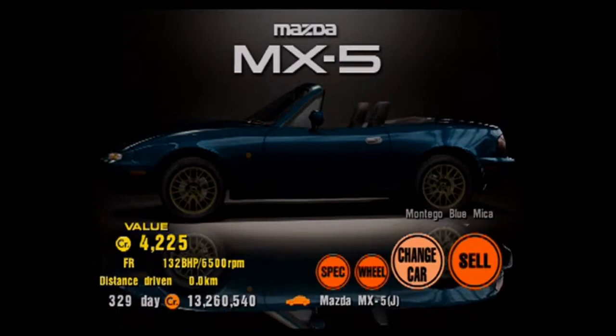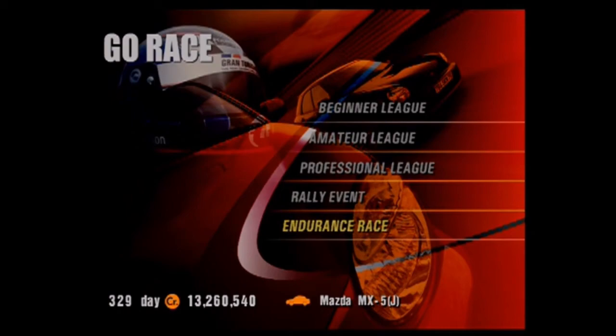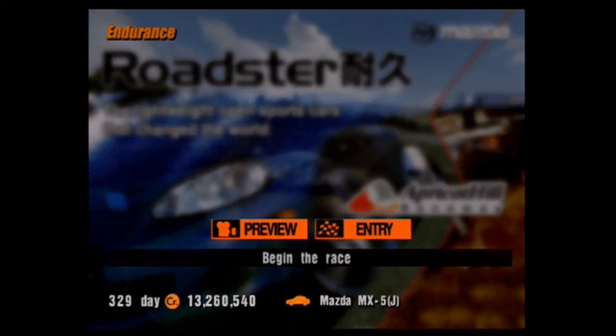132 horsepower and 980 kilograms. And of course it's front-engine rear-wheel drive because it's an MX-5. Because fun. Speaking of fun, it is time to go to Apricot Hill Raceway for the amazing endurance race. Time for die. Which is going to take forever. Probably.